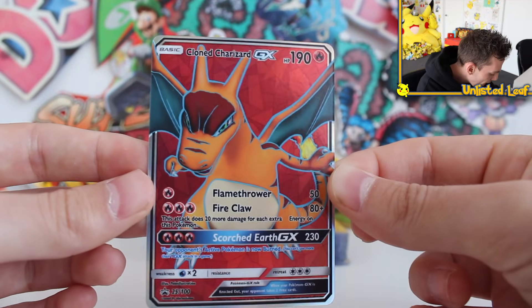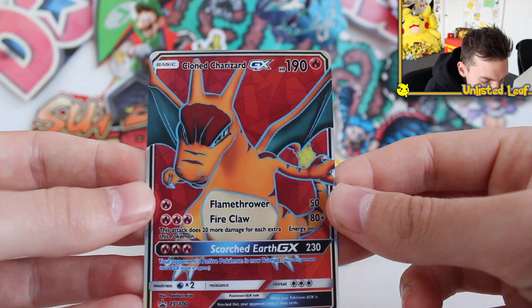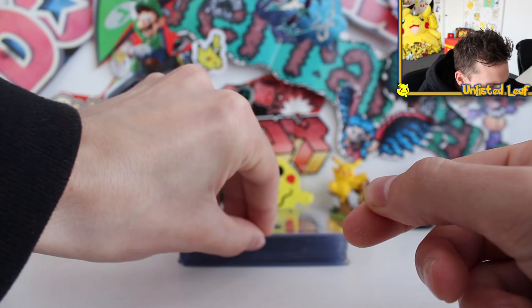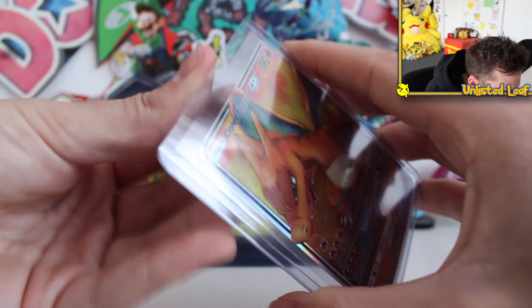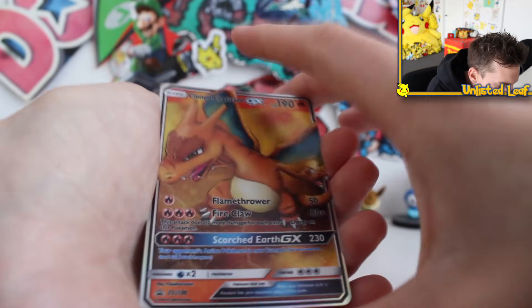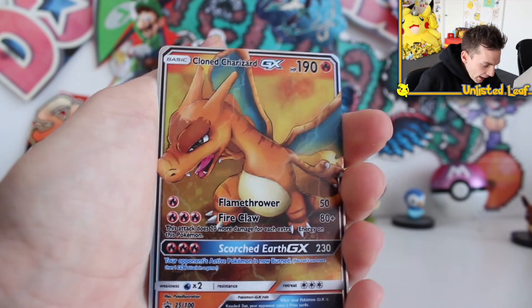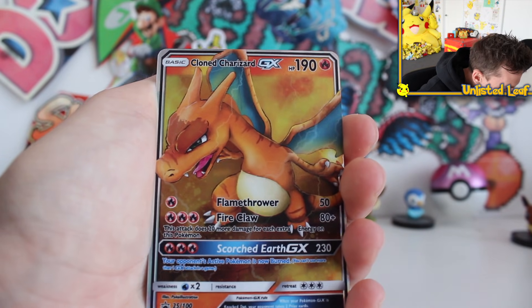These look so realistic. I love the background and everything. Ladies and gentlemen, we have some bangers coming up. Clone Charizard regular GX as well — get out of here. So it legit is like the Unbroken Bond set because then we got the regular Clone Charizard GX. This card does remind me of the Unbroken Bond set with the full art Reshiram and the tag team Reshiram and Charizard. This is so sick. It's going to be so tough picking out a favorite, but that full art was awesome.